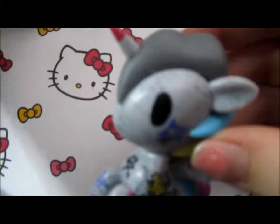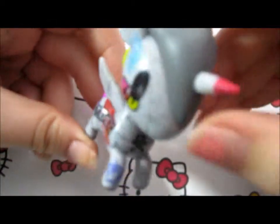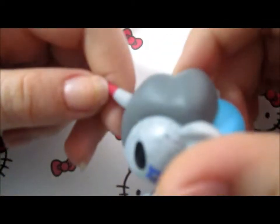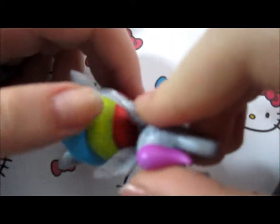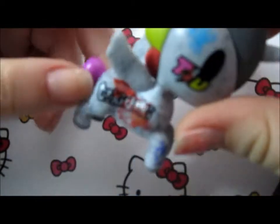Did I guess right? I think I actually guessed right. Yeah, I guessed right. Oh my god. So this is the one that I got, and it's a unicorn. It has blood on the horn, I think. Well, it suits me — I'm psycho-ish. And it has like this rainbow hair and a pink tail.